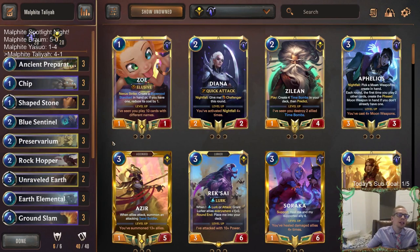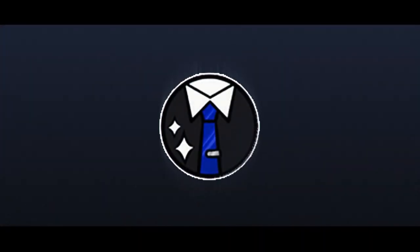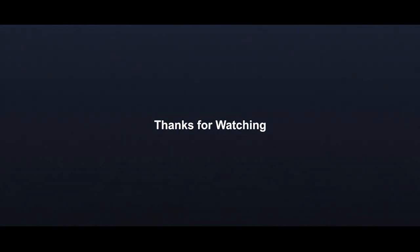Ground Slam very good interaction — Stun plus deal 3 was useful in lots of spots. I really like Salt Spire with Talia copying it with only countdown 2 — that was a great curve of 4-5 with Salt Spire into Talia and then suddenly you have a bunch of big grumpy rock bears. Stonebreaker did some good stuff — removal plus Nexus damage plus 6/4 finisher. Earth Elemental was a little slow. That's going to be it for Malphite Talia — thanks so much for watching and I'll see you for the next video.